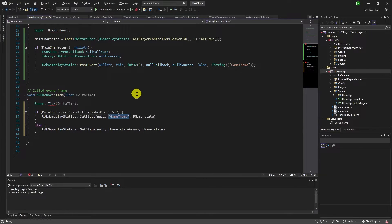Same as the Blueprint implementation: if count is more than two, set the success state; if not, set the normal one.